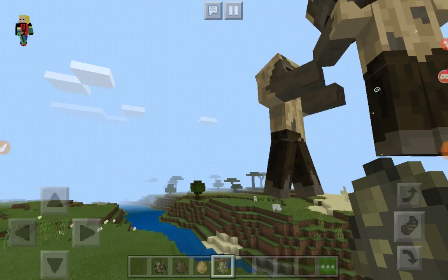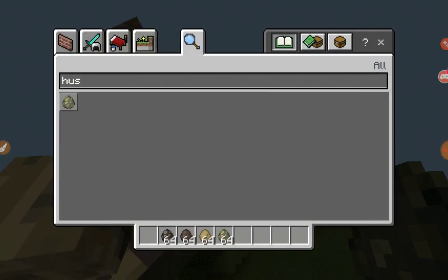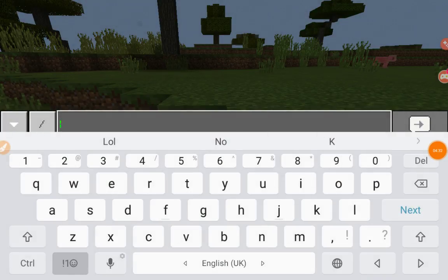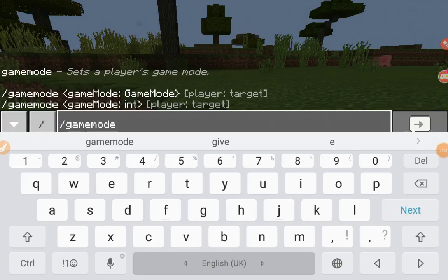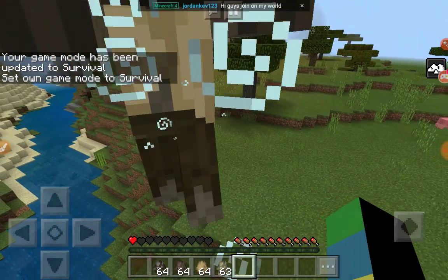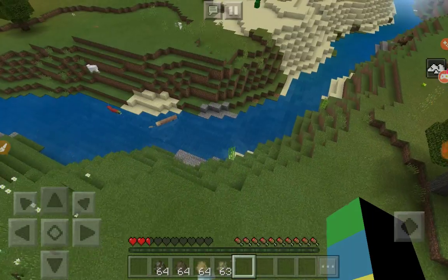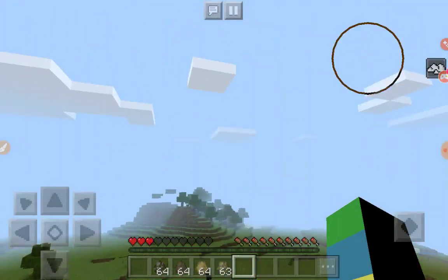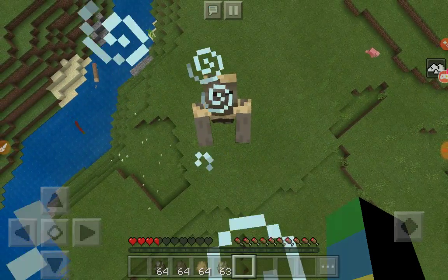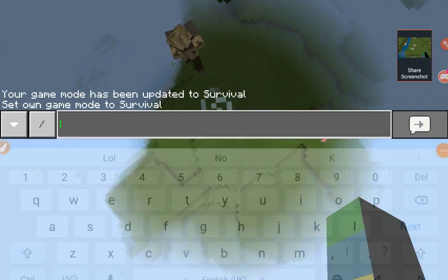Whenever they attack each other they — whoa whoa whoa — this is the baby husk versus the husk. I'm just gonna go into a different game mode. Look, I'm actually levitating in the air right now, it's pretty lit. I'm just gonna fly away from this husk — whoops, I'm making too many typos today — but there are some husks over there.